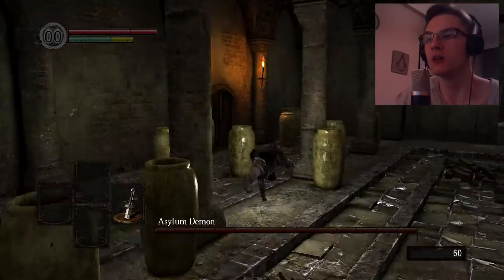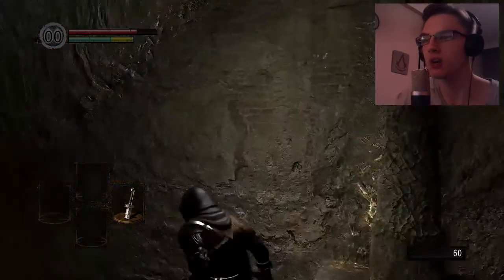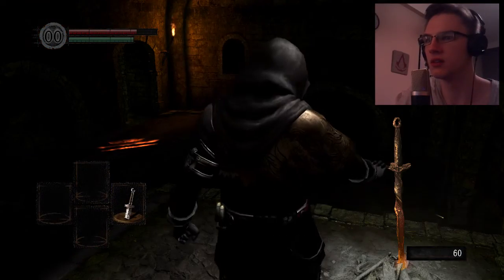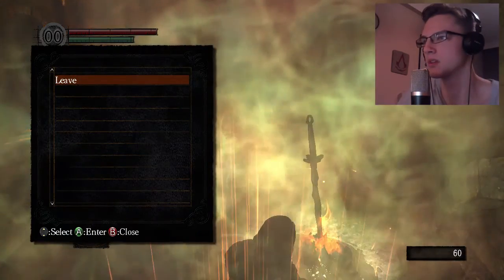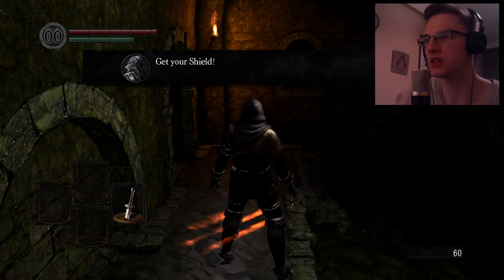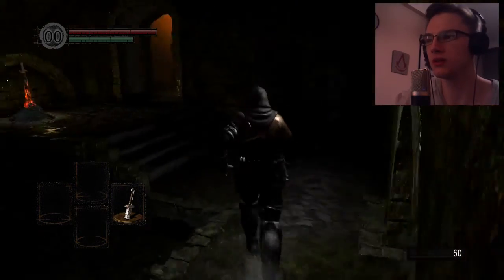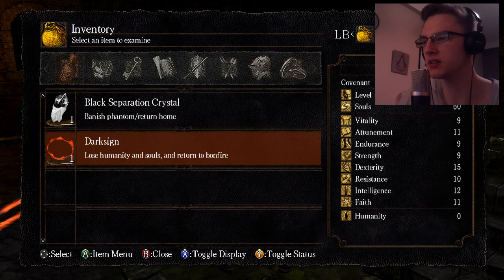There's a door — holy shit, whoa, chill the fuck out man! Don't tell me I have to fight this thing. Bonfire — let's press it. Read the message: get your shield. I don't have a shield. Those items — dark sign, lose humanity and souls.